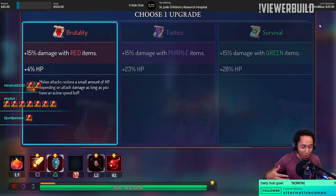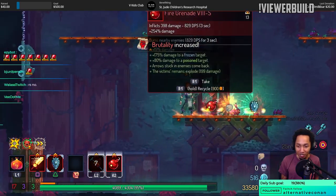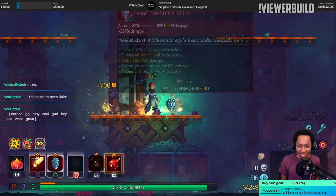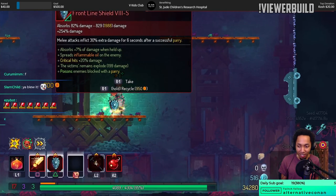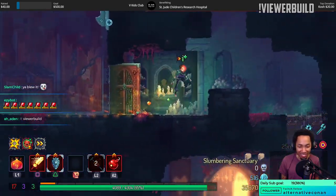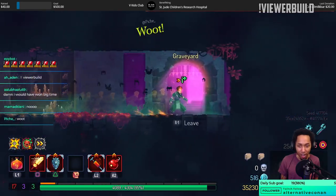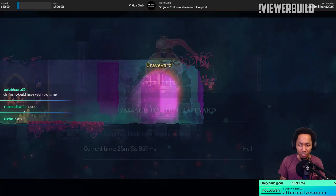I was gonna pop the bubble, absorb the hit — apparently it's a little more sophisticated than that. This is actually pretty good for Graveyard — a lot of rats, a lot of ways to kill rats too. Slumbering is pretty good as well.